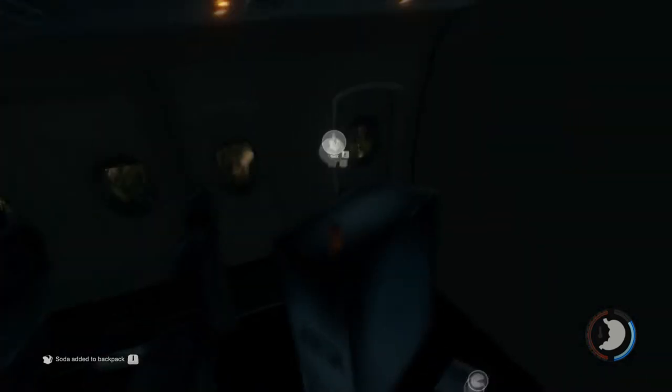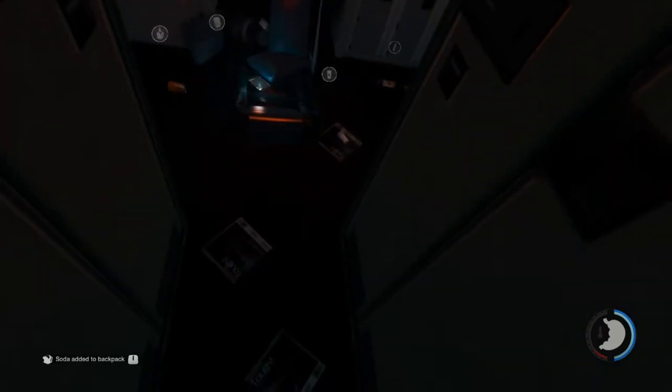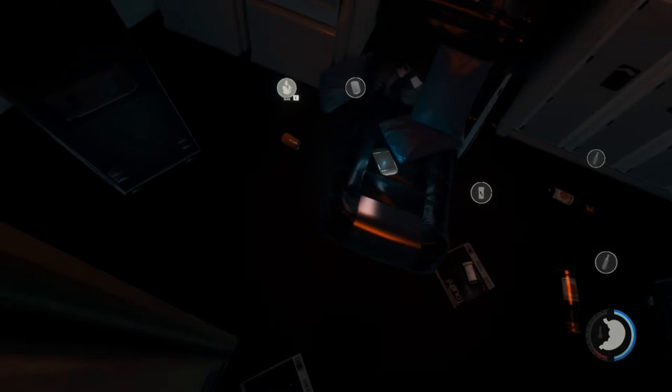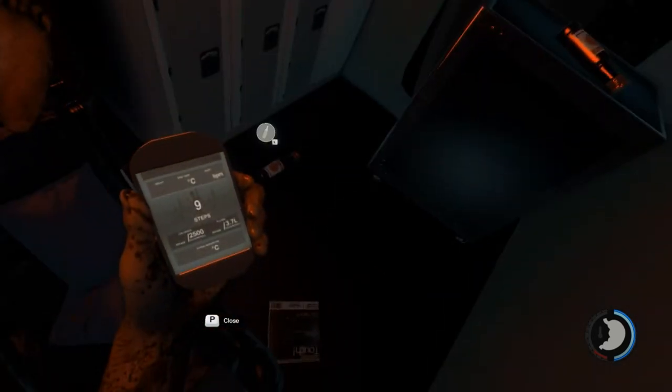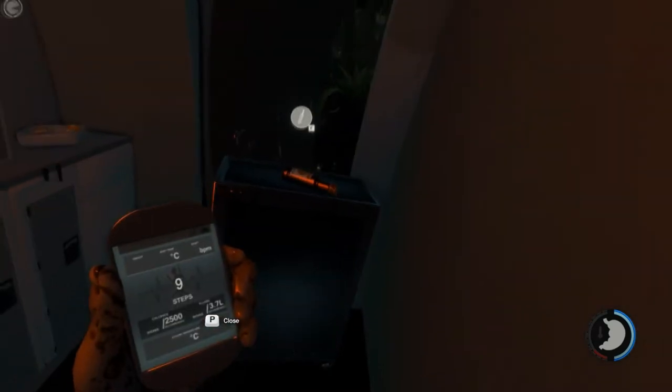It's so goddamn dark, I don't see a thing. What's this? Eat — soda added to backpack. Eat, eat — beer, it looks like a beer anyway. Eat, eat — what the hell is that? Step counter. Calories — so we've taken nine steps of our life in this forsaken place, but I'm pretty sure we've got to be quick.